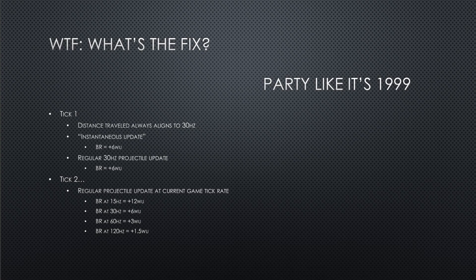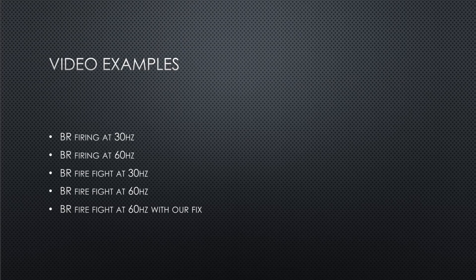At 30 Hz that's normal behavior — the projectile travels 6 world units per tick. At 60 Hz it travels 3 world units per tick. For the rest of the video, examples will be shown that explain the topics covered: how the BR fires at 30 Hz, what happens at 60 Hz, how a BR firefight between two players works at 30 Hz, how it works at 60 Hz, and finally how a BR firefight at 60 Hz works with the proposed fix.